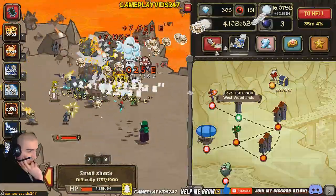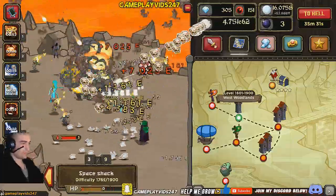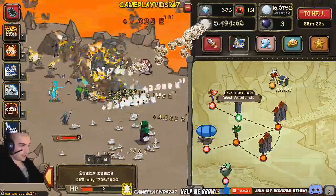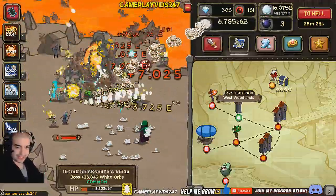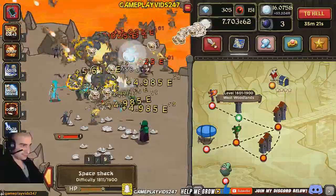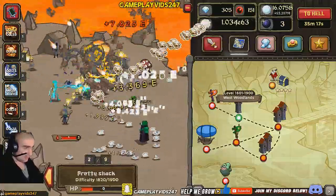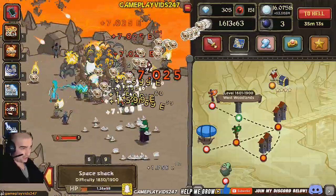52 million orbs right now, by the way, which is quite nice. Trying to collect all these villagers here quickly. Quickest way to do this - to collect the villagers without hurting your finger - just hold down the space bar and hover your mouse over them. It will automatically collect them, okay? Just in case you guys didn't know that. It is the best way to actually collect these villagers.